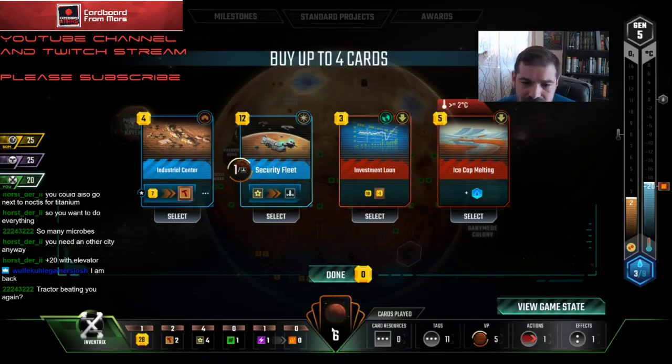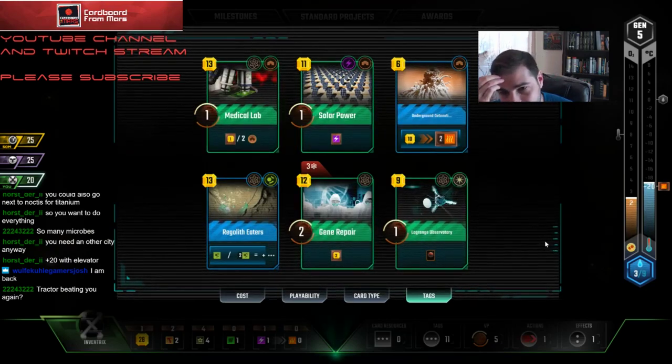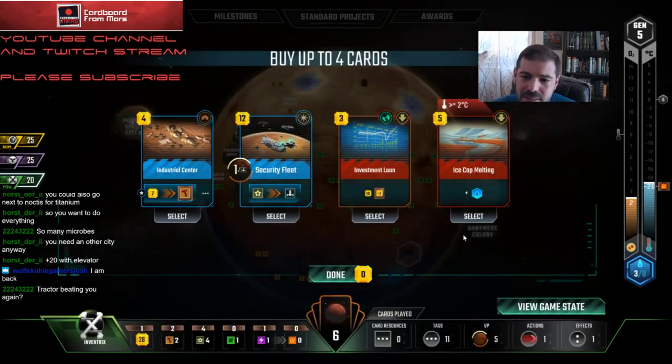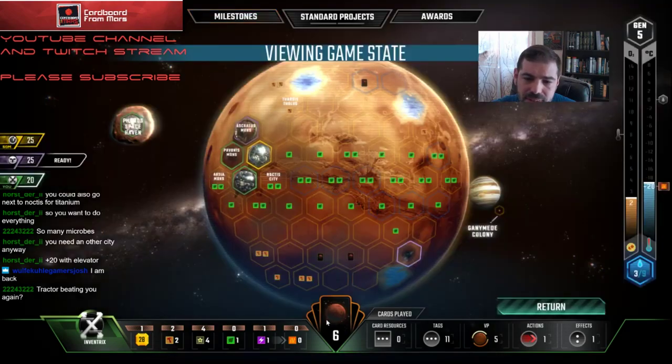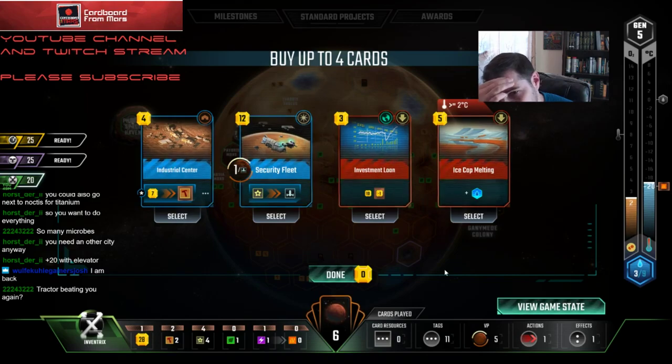The question is do I take Industrial Center — I already have a crappy building tag thing here. I'm at four to four. I'm going to be able to draw a card with LaGrange Observatory. I definitely don't want Security Fleet — you could make a case for it, but it would just be a way for me to trickle some points in.